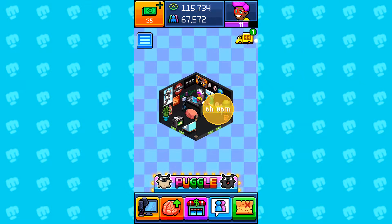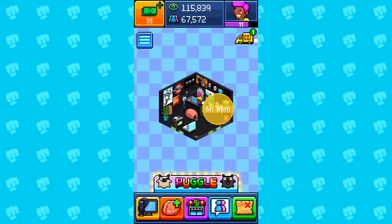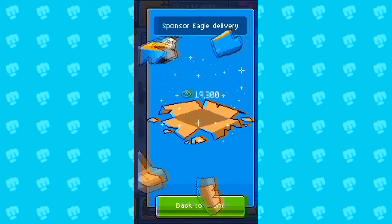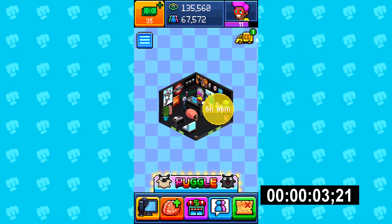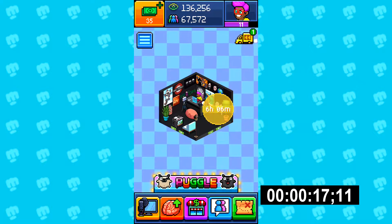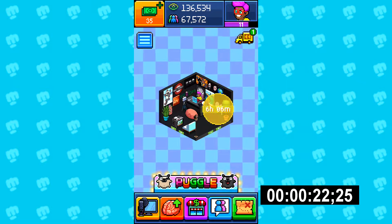Welcome to another glitch video because I just gotta milk those views for the PewDiePie game until it's dead. So today's glitch, as you already seen by the title, it's gonna be with Sponsor Eagle — how to get some sort of eagle almost every single time.